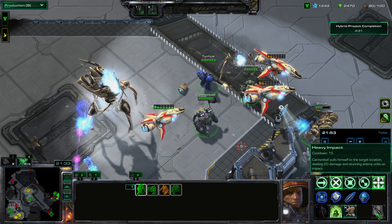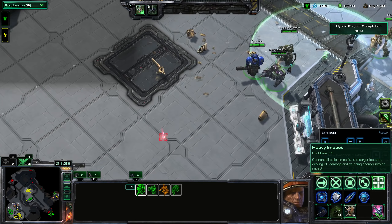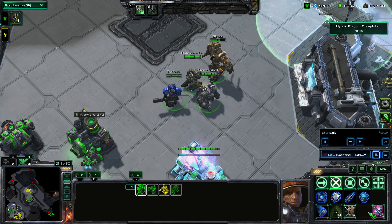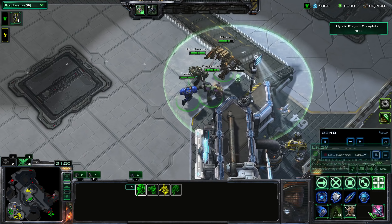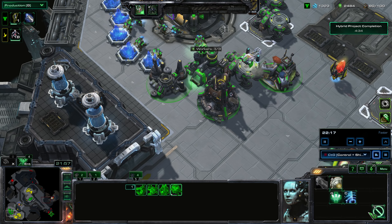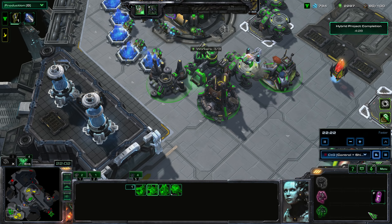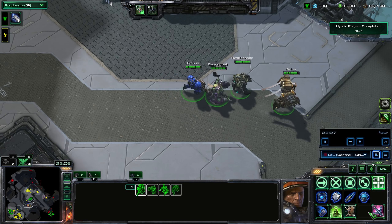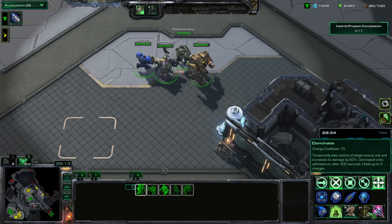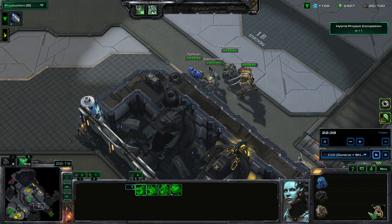We're taking out this attack wave, but Vega unfortunately fell without doing much damage. I did mind control two Colossus, taking them out of the wave, but they didn't really help that much. I'm thinking maybe Vega isn't the best choice here. But once I've picked an outlaw, I can't take it back — so I might as well use whatever I have to keep going forward.